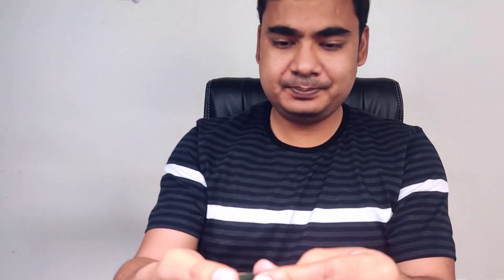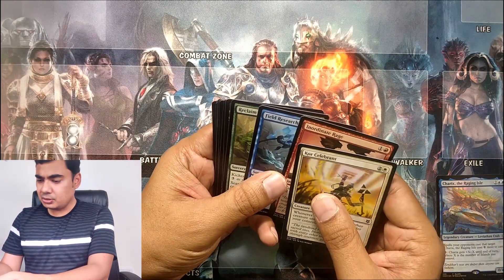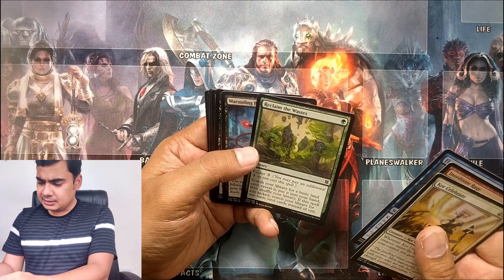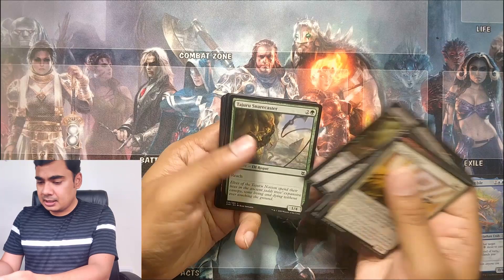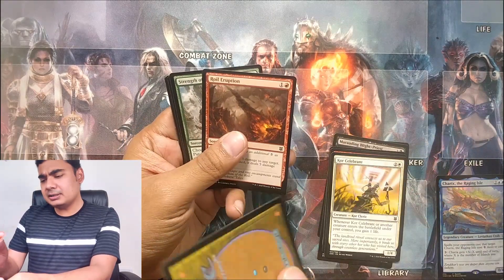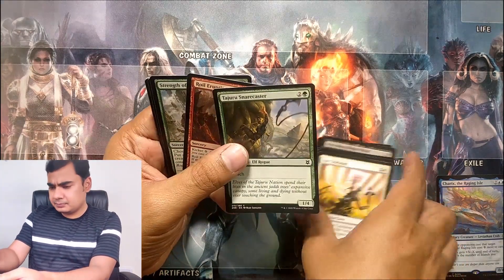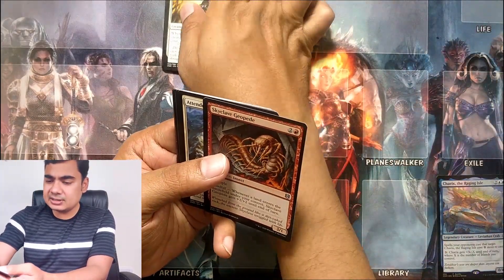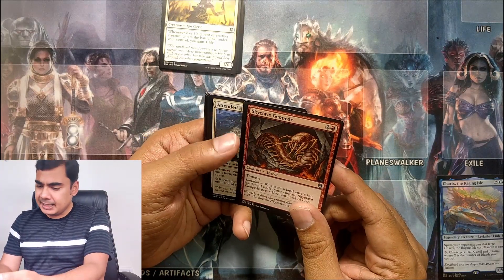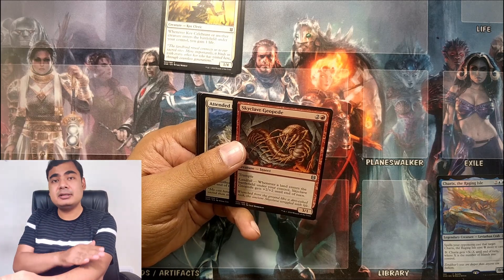Let's open up the booster. Common Core Celebrant. Inordinate Rage. Reclaim the Wastes — it has Kicker, a good mechanic reinstated in this set. Eyeborn Vampire. The card quality is not that good — the card thickness has been decreased for some reason. Strength of Solidarity. And here we have Skyclave Geopede. It has Trample and Landfall. Landfall is the best mechanic, I would say, after Mutate.